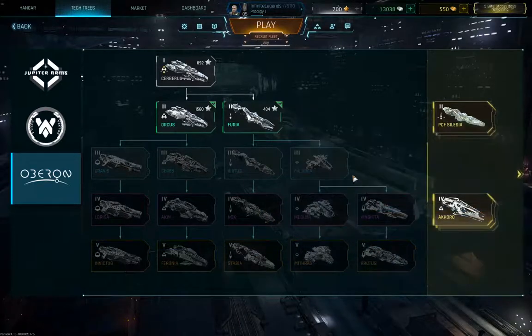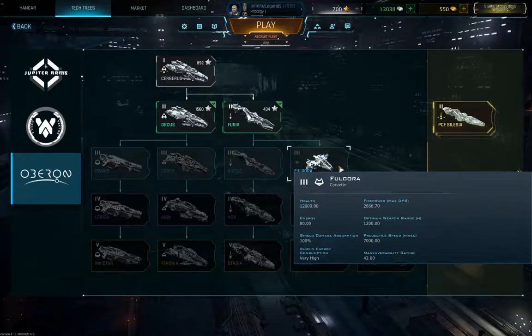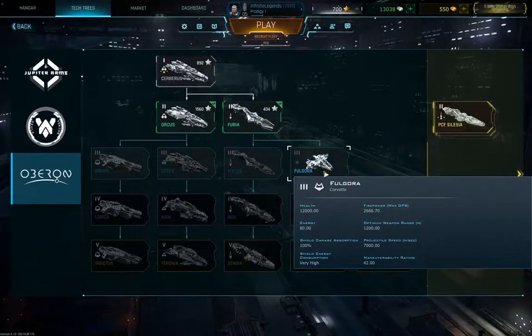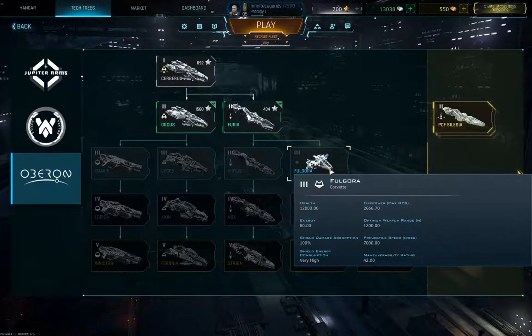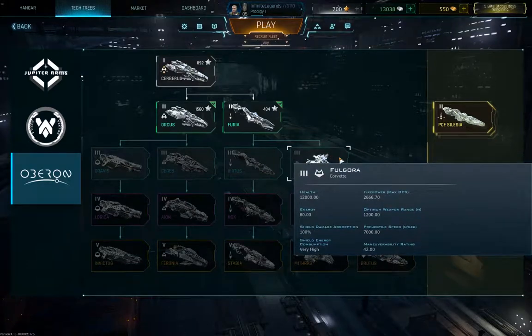Next up is the Fulcora Medium Corvette — an all-around corvette where you can do pretty much anything in terms of build. It has more range than the other corvettes, which is a bonus, though corvettes have rather short range in general.